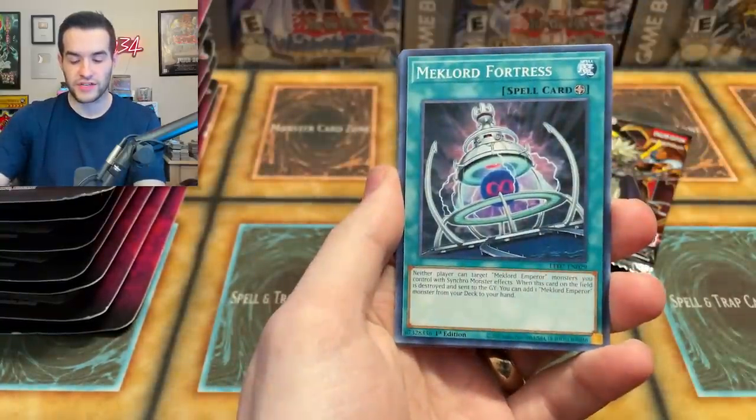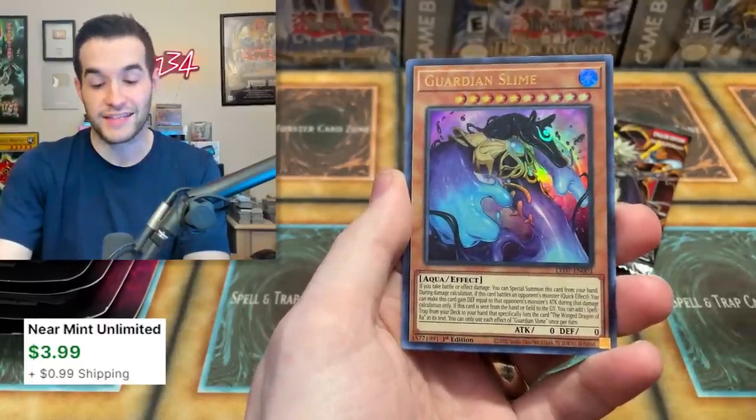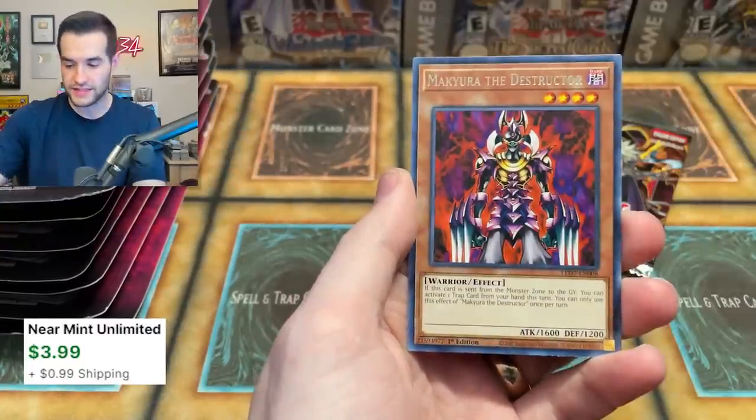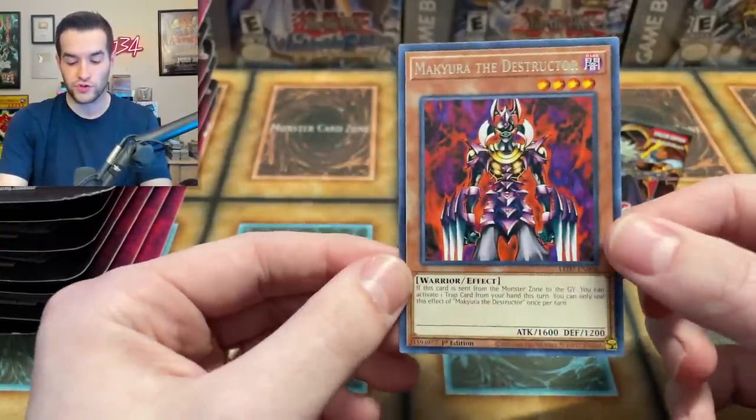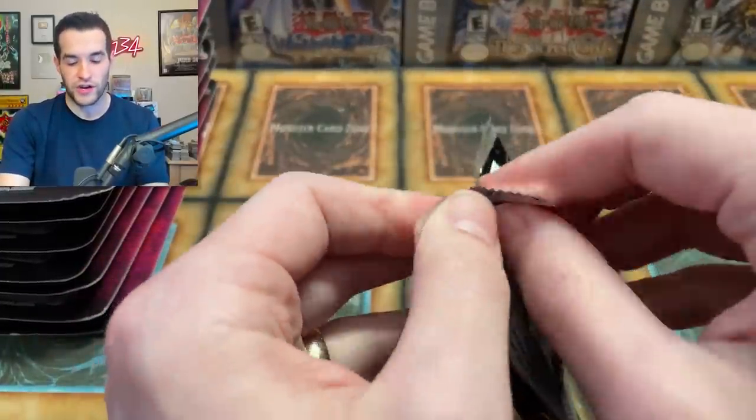That's still a decent card. And then the Machiore — it got an errata. I always want to say retrain, but it's an errata. It's the same card but worse, so it's just the worst thing that can happen. We got a Psychic Shockwave, Mechlord Army of Wazelle, Mechlord Army of Grinnell, and Mechlord Astro the Eradicator.